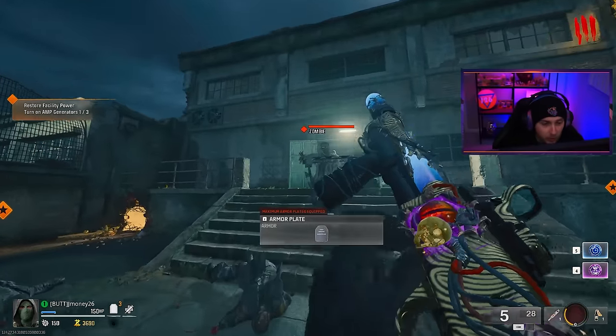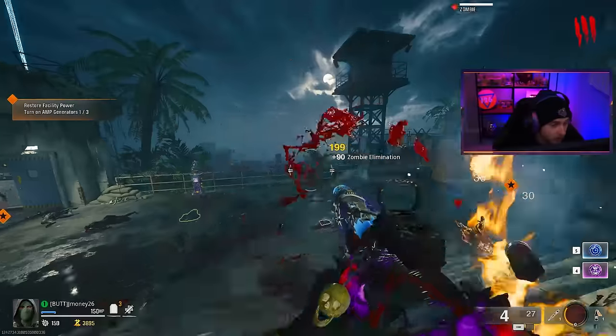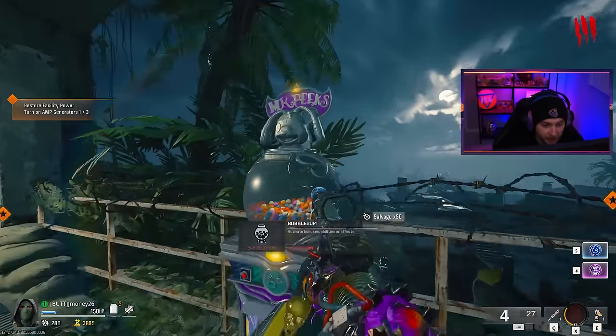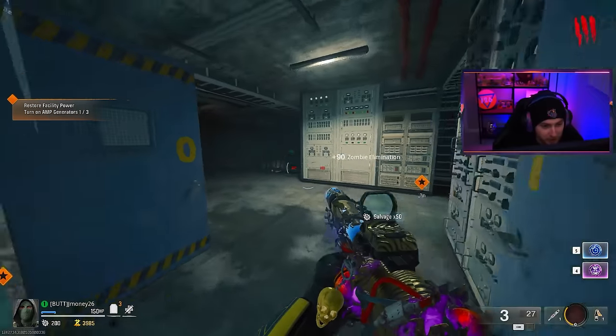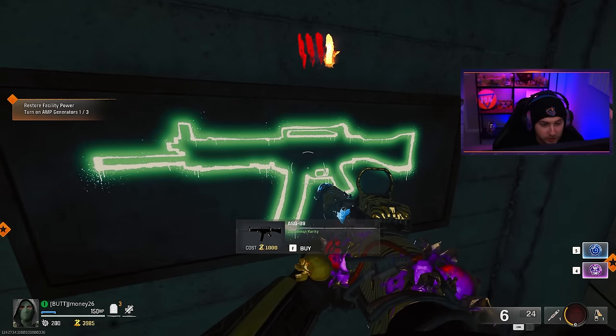While we're testing these shotguns out with Dragon's Breath, I also want to get both of my shotguns to Opal. I already have Mystic Gold on this one, and I'm waiting to hit this Gobblegum machine so I can get the wall power Gobblegum and go ahead and grab our ASG from right here.